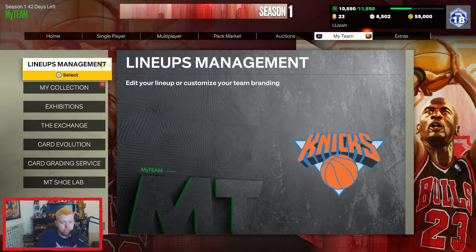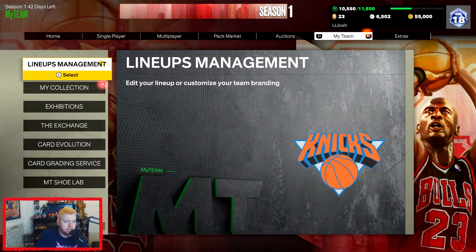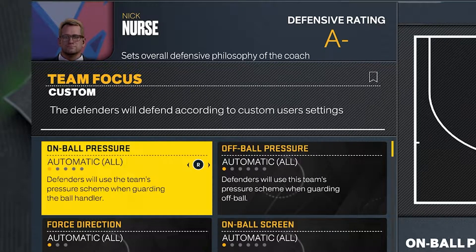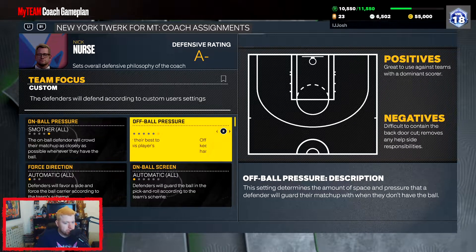You can now go into the menus and actually change it. What you do is go into Lineup Management, go into your team, go into Coaching, and you see Coach Game Plan — click this. Do these settings look familiar? You can go on each player and change literally everything that you're used to changing.